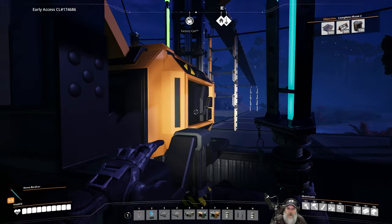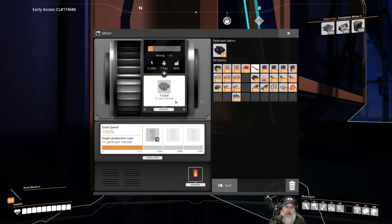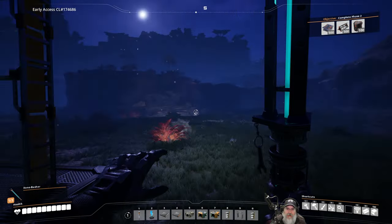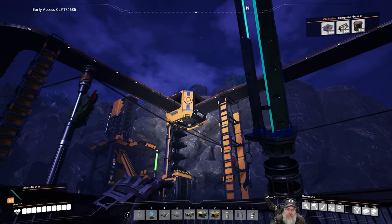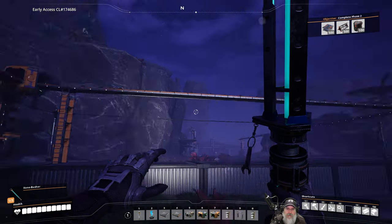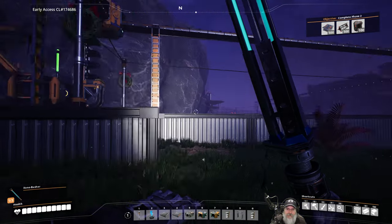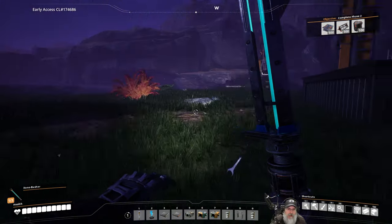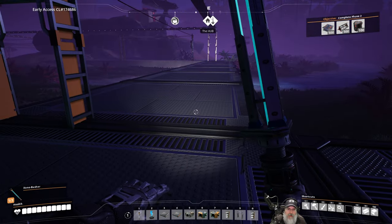These miners are outputting 60 coal per minute because we're on normal nodes instead of pure nodes. Both of them together are 120, and they're being merged right there and sent along the Mark 2 belts at 120 parts per minute down to the other side of the factory. In just a little while our coal generators should start getting their coal and we'll be doing good.